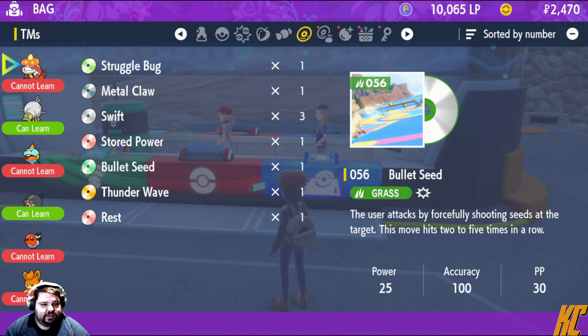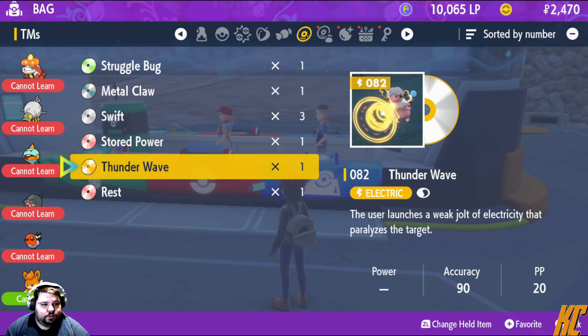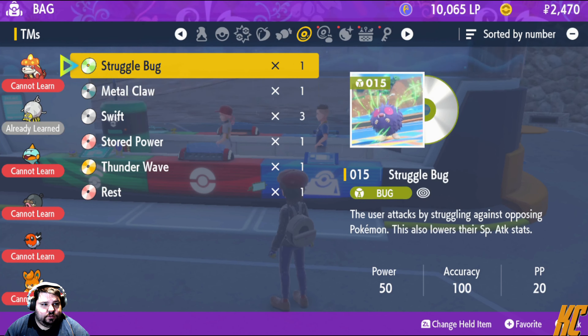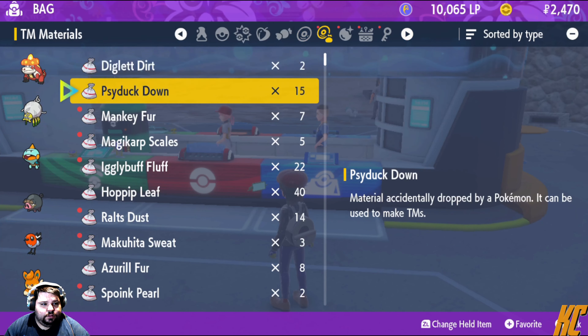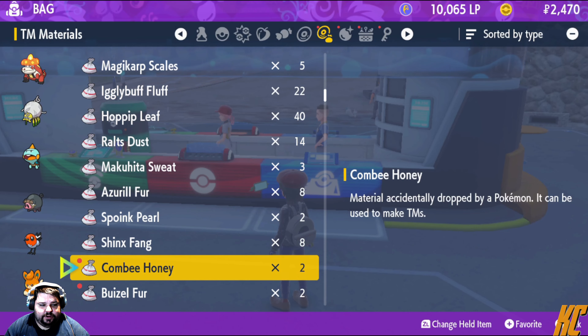Wrong problem, try this again. Underwave. Star power. Swift. Metal Claw. Then we're gonna look at what we can make under the TMs while we're here.